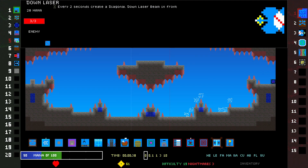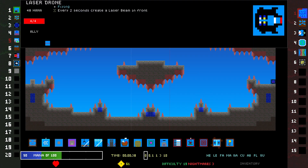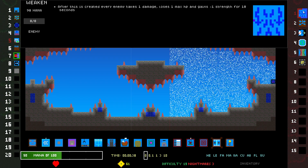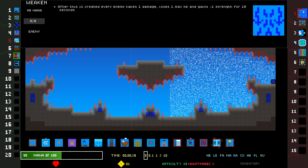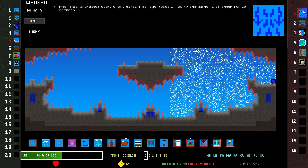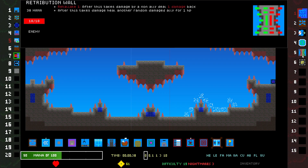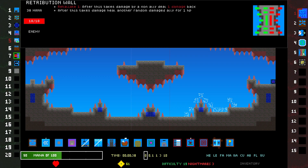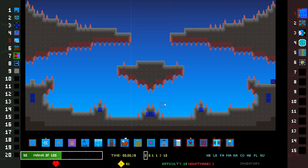Anthill — they are scarier this time, it's 14 seconds though. Anthill has no chance. Do they have anything that scares me? Weaken: every enemy takes one damage, loses one max HP, gains minus one strength for 10 seconds, but then it comes back. Regen, Retribution Wall — I don't think Retribution Wall works. After this takes damage, heal another random damaged ally for one HP. Kind of interesting. I think we're gonna do the same kind of thing.